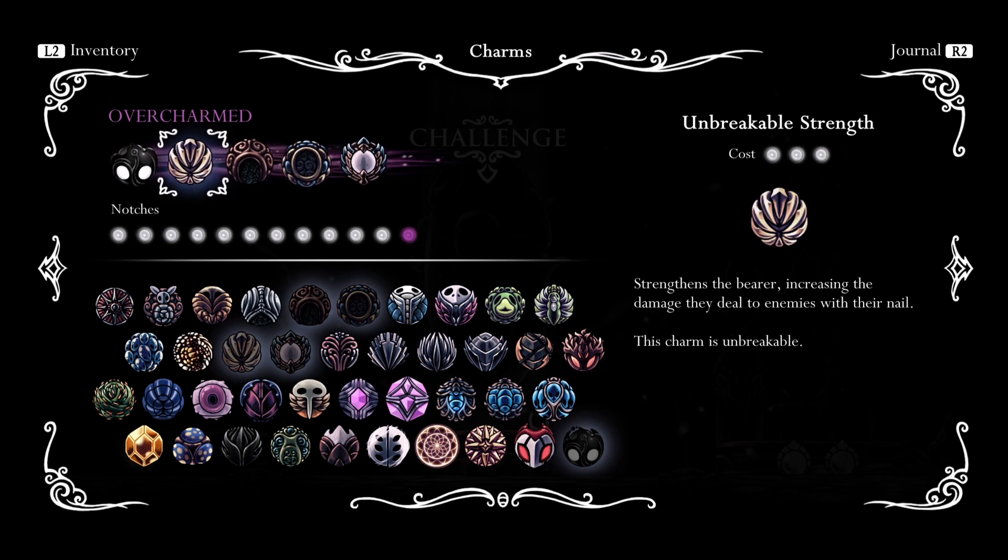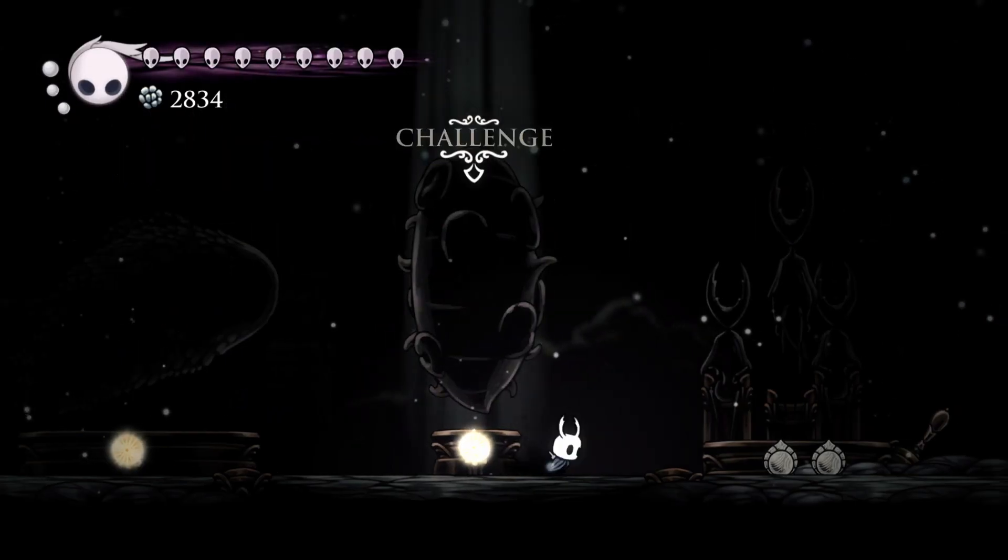I do still have Unbreakable Strength because those Flukes take more than one hit in the beginning, even with Unbreakable Strength. I don't know what turns them into one-hit Flukes instead of two-hit, but it seems like in the beginning portion she shoots out two-hit Flukes, and then in the latter portion they're only one hit.